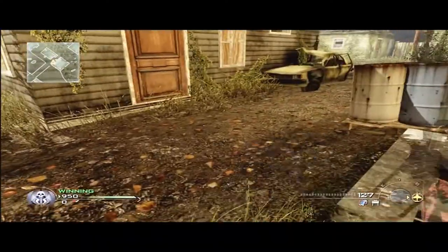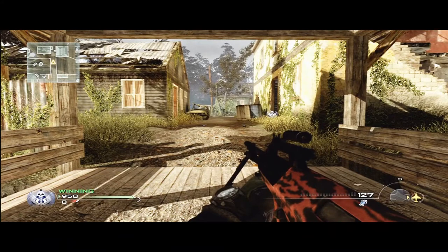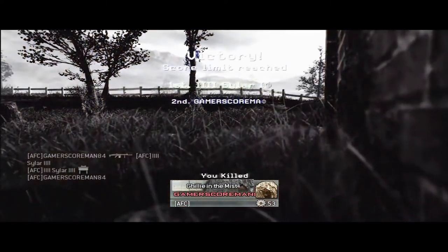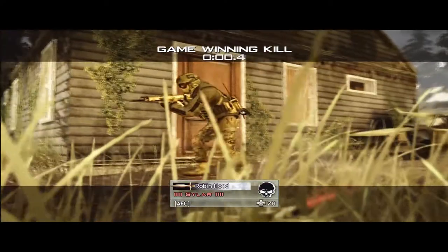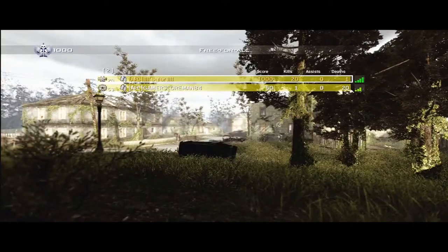And how we end every Claymore Academy episode — if you plant a claymore and you believe it's going to kill someone and you die, do not respawn. As long as you don't respawn, the claymore stays active. As you can see in the demonstration, I died, didn't respawn, just waited, and it still blew up. So that's it for this episode of Claymore Academy on Overgrown. We left out some claymore spots but I just wanted to cover some of the key points that people might not know. See you next time, peace.